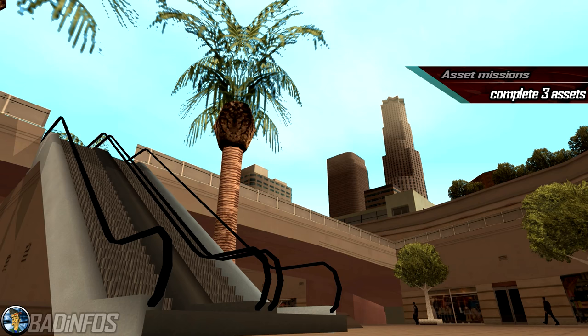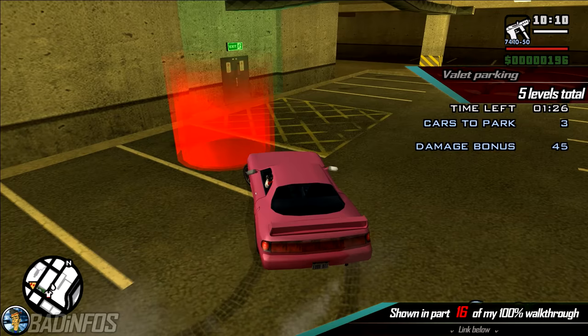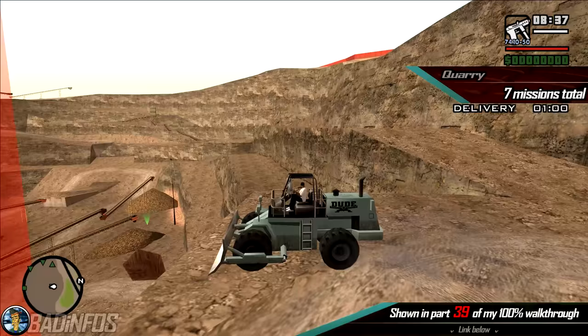Number 7, the extra asset missions, which unlock after passing certain storyline missions. Trucking in the countryside, where you have to complete 8 delivery missions. Valet Parking in San Fierro, where you have to complete 5 levels. And finally Quarry in the desert, where you have to complete 7 missions.